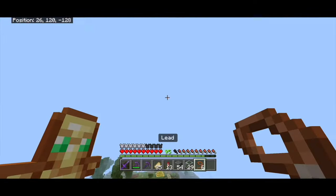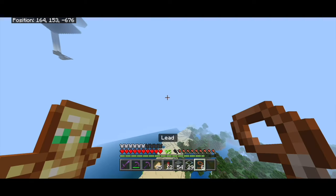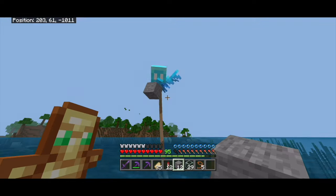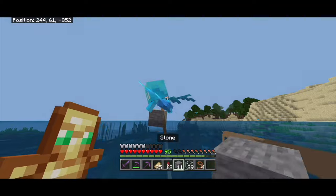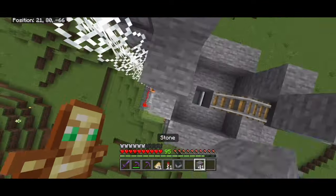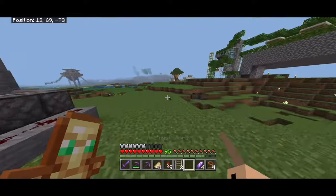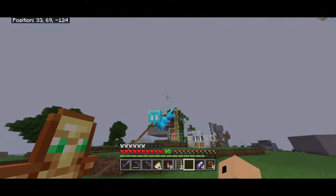Now the tricky part is getting more allays. I could go to a woodland mansion or pillager outpost, but there are some allays near our gold farm. I found one right down here — I'll grab it and give it a piece of stone so it follows me. There's another one right here too. Back at the farm, I'll grab five more amethyst shards and breed an extra allay as a safeguard in case anything goes wrong.